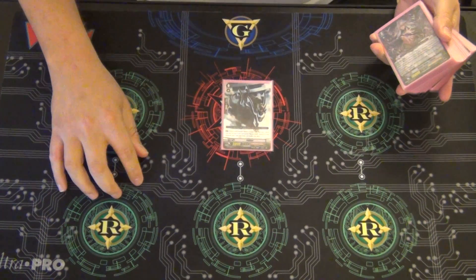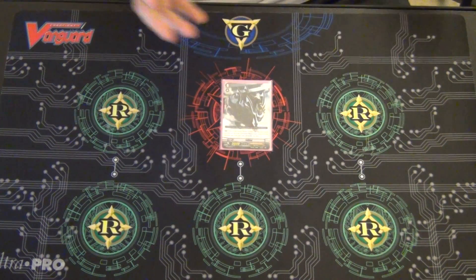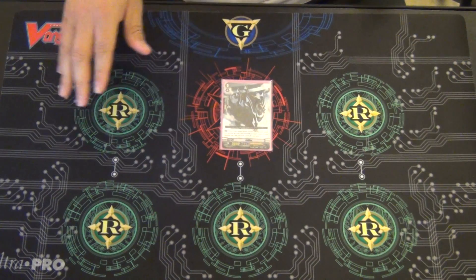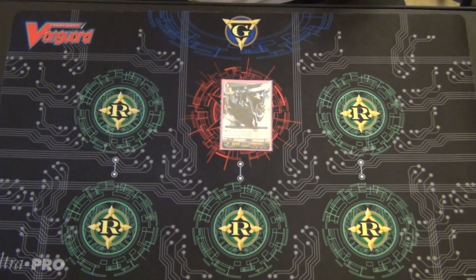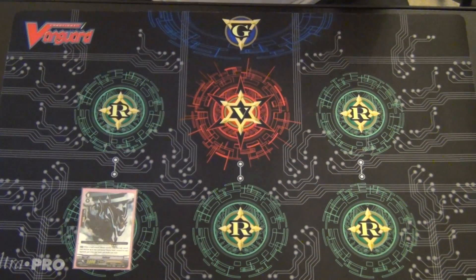To get things going, we have the starter, Full Bow. It's the Blaster Dark ride chain starter, which if you get the Blaster Javelin card that's written over it, you get to search your deck for a Blaster Dark and put it in your hand. So it's an excellent way to plus for nothing, for no counter blast, and to maintain your ride chain. If your opening hand has the Blaster Javelin and a grade 3, you're pretty much set for your meet and your ride chain requirements. So he's the starter for this deck.